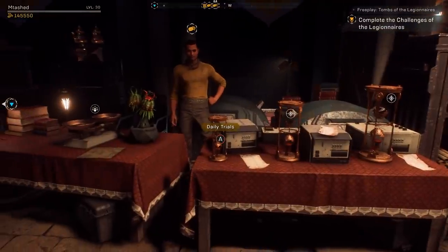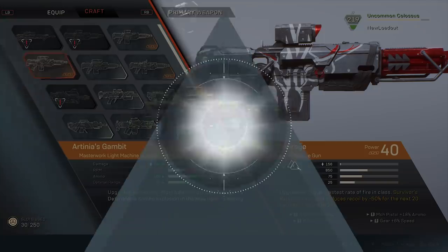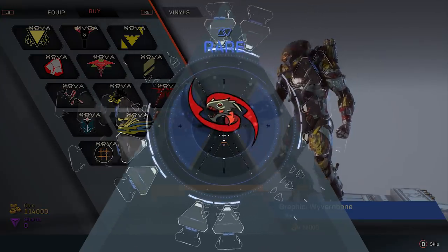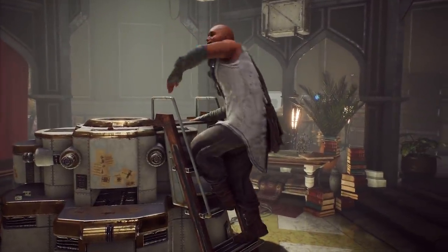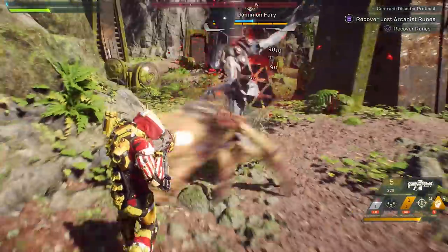Doing daily, weekly and monthly challenges will provide you crafting material and coin. This is a great way to make not only new gear, but further personalize your javelins. On occasion, people will offer you legendary contracts. These missions have multiple parts to them and are far more difficult to complete.